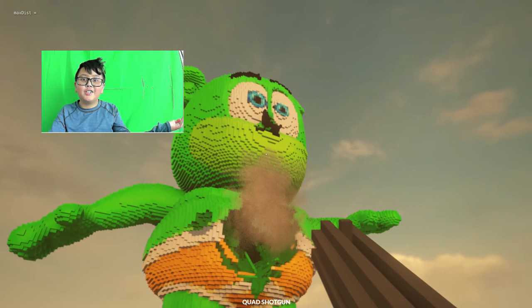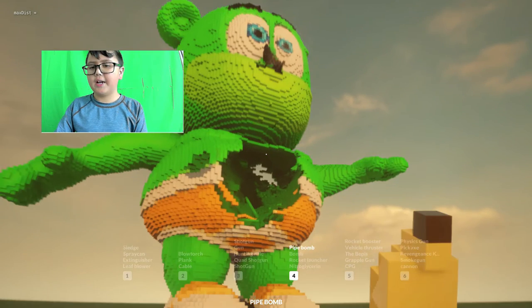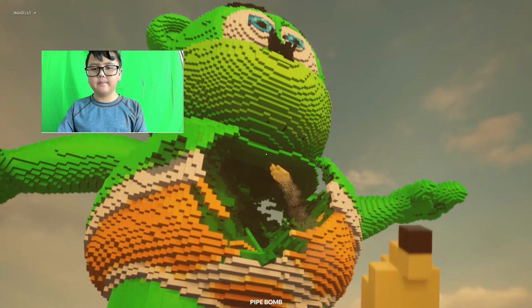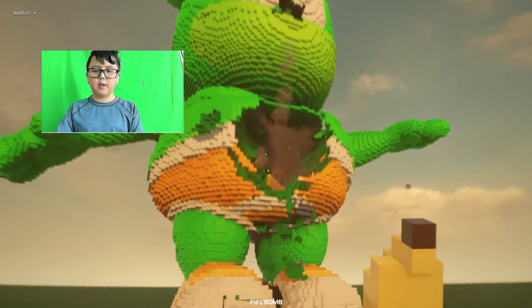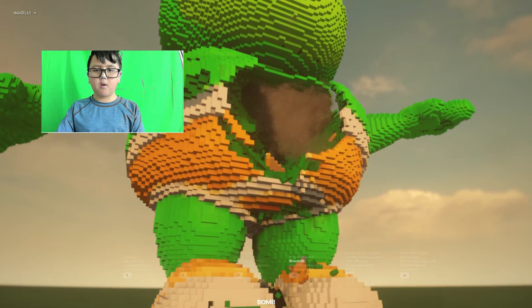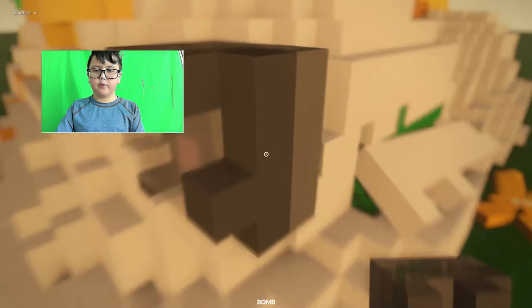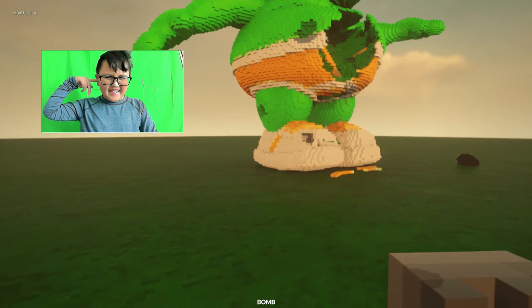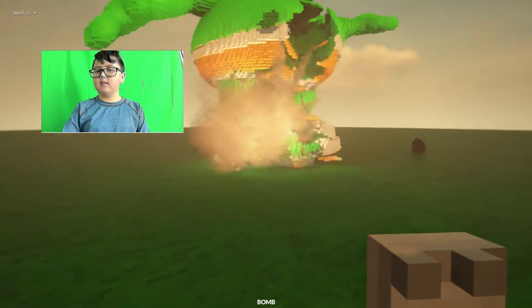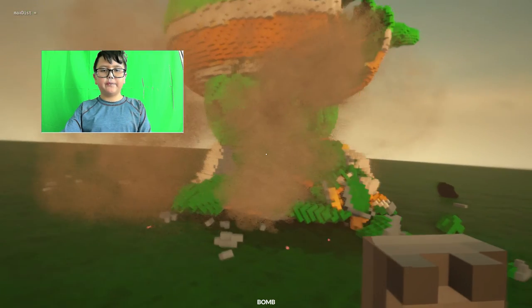That's one way to destroy a gummy bear - so if this guy ever appears in your Minecraft world, now you know what to do. How about a banana? Bananas work pretty well, they're not the best though. Normal bombs - we'll throw a bomb on his foot. Nothing happened - okay, his foot may be flame resistant but they are not indestructible.